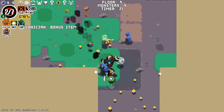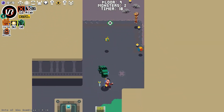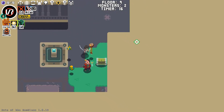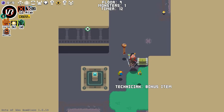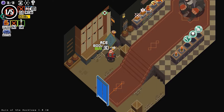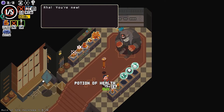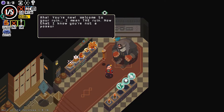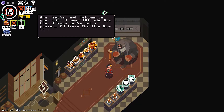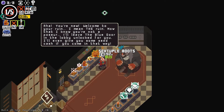Killing enemies nets you experience and gold, known as Zenni in this game, although gold does disappear after a short period of time, which is something I am not too fond of in games. Gold can be used to purchase items and upgrades from the shop. Levelling up is another interesting aspect — rather than gaining max health or any stat increase, levelling up allows you to hold more skill orbs, which act as a perk system of sorts within a run.